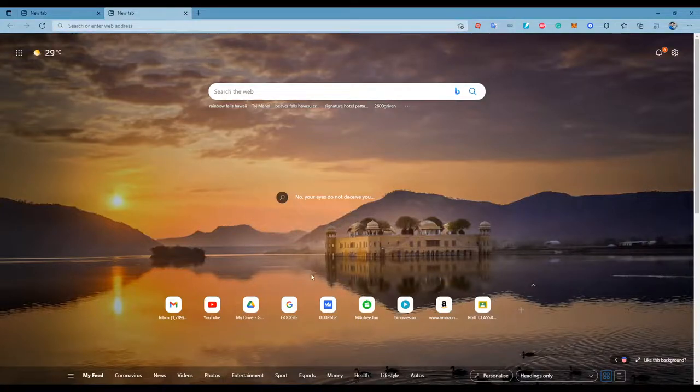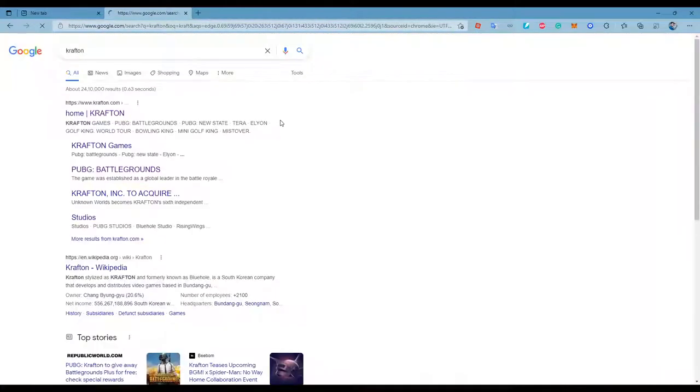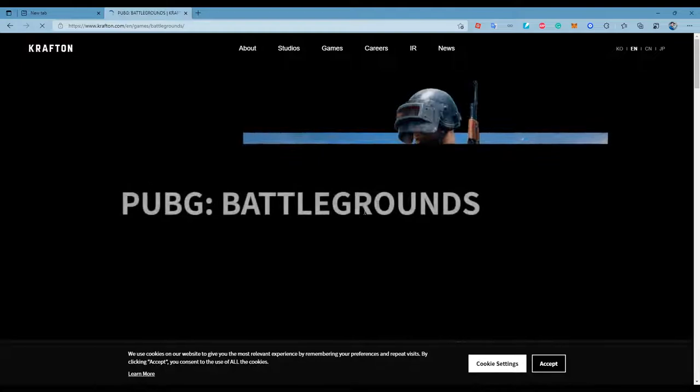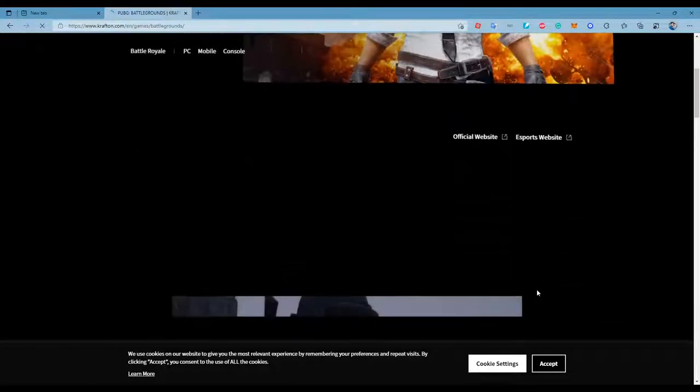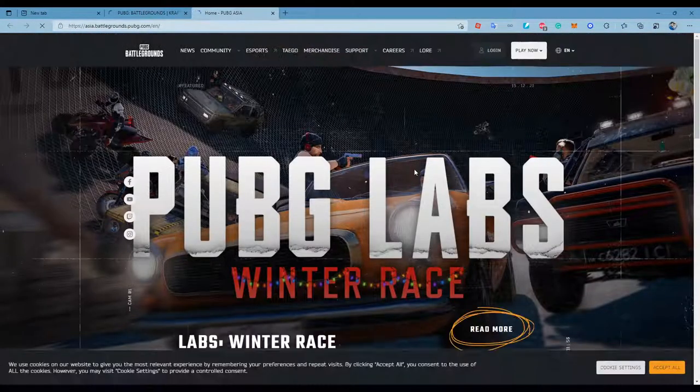First, you have to get the Crackton account, so we will just Google it here. You have to visit this official website over there. I will provide the link in the description.